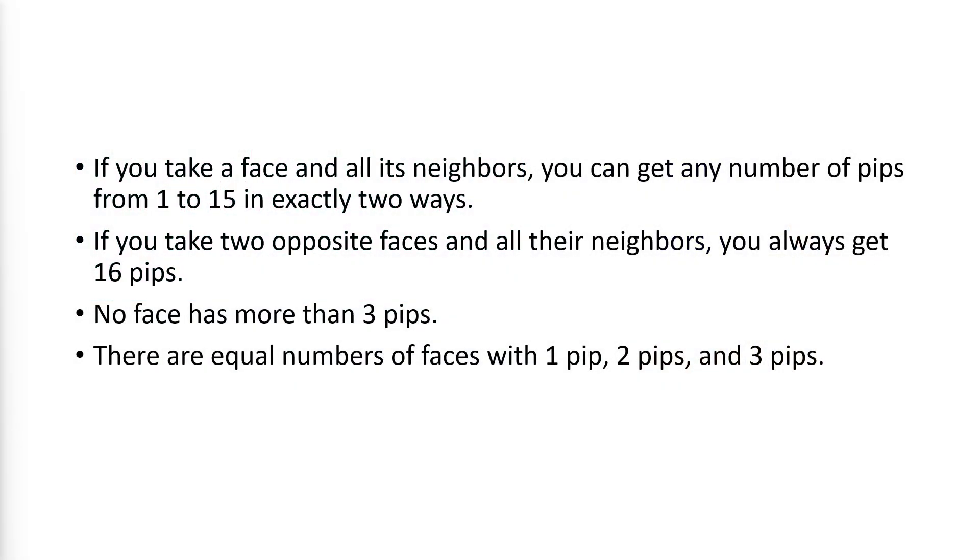If you take a face and all its neighbors, you can get any number of pips from one to 15 in exactly two ways. If you take two opposite faces and all their neighbors, you always get 16 pips. No face has more than three pips, and there are equal numbers of faces with one pip, two pips, and three pips. Robin has shown that his die and its mirror twin are the only ways to put pips on a rhombic triacontahedron that satisfy those four conditions.